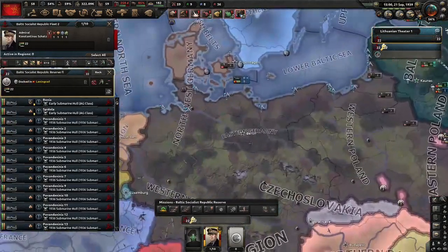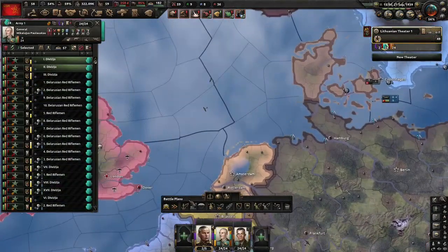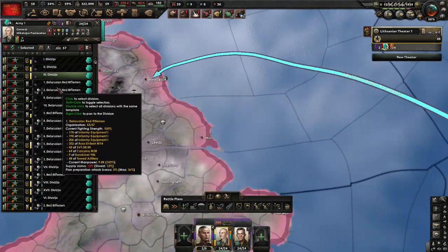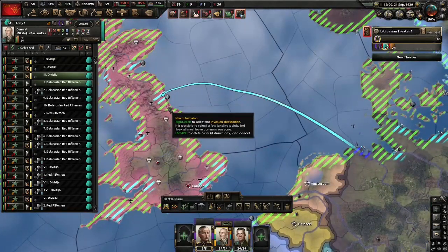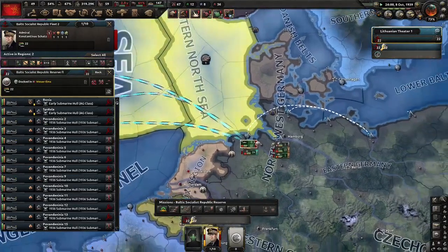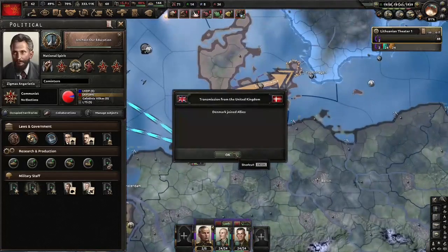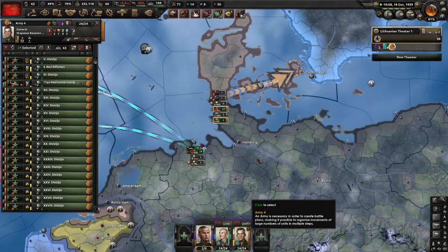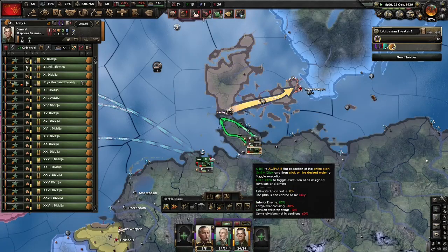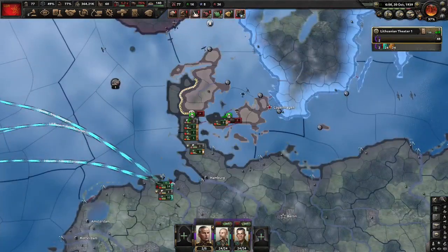Let's prepare to naval invade the United Kingdom. We'll send our subs to Wilhelmshaven, and of course it's going to be the classic UK invasion: two divisions of naval invasion with five around Newcastle and Hull. The question is when will we get naval supremacy. Navy on strike force — and unsurprisingly it's red, probably going to be a while until we get it, at least until the fall of France. Germany's declared on Denmark and we're going to help them — hopefully the UK's fleet gets trapped in the Baltic Sea.